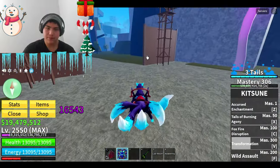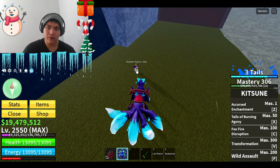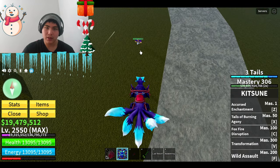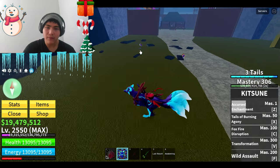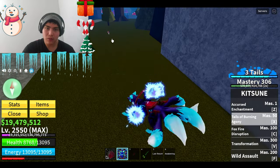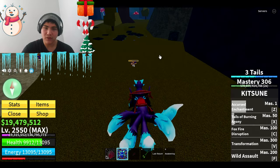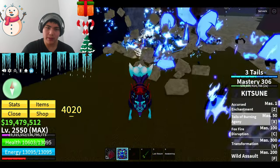Alright, we're gonna check the handicap mode. We get 1,585. That's a lot. Oh, that's a lot. Was that the X ability? I think that's the Z ability. 5,264 — that's a lot.